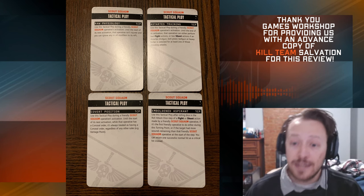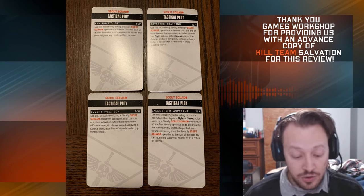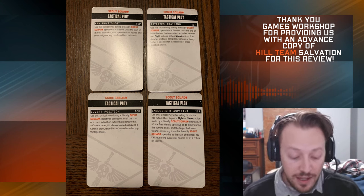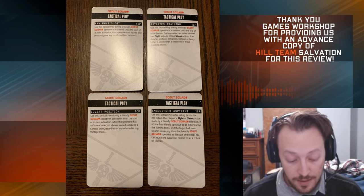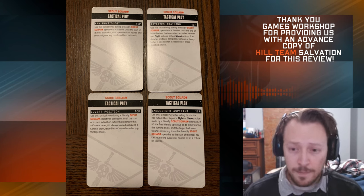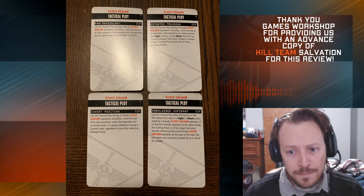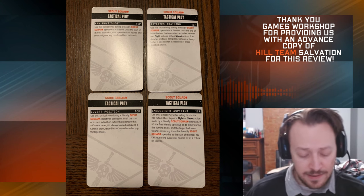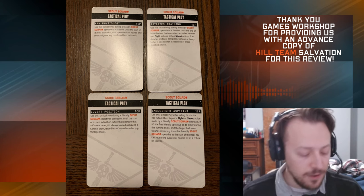Next up is Emboldened Aspirant — cool name. Use this tactical ploy after rolling dice in the roll attack type of a fight or shoot action made by a friendly scout squad operative, if it's the first friendly operative to do either during this turning point, or if the target had more wounds remaining than that friendly scout operative at the start of the step. You can retain a successful normal hit as a critical hit. They have a sniper, so you can guarantee some mortal wounds. The Heavy Bolter has P1, so you can guarantee that AP1. Really good against elites — big fan.